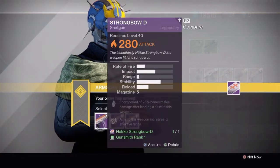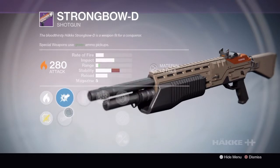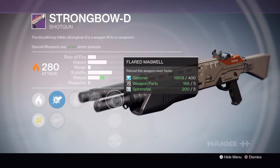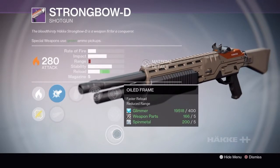The third gun is the Strongbow-D Hake Shotgun. The Rank 1 version has CQB Ballistics, Field Choke, Close Interpersonal, Range Finder, Reload or Flared Magwell, Hand-Loaded, Oiled Frame.